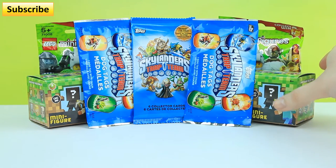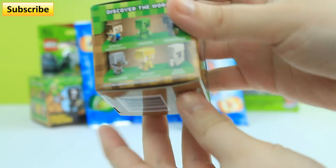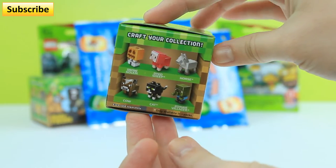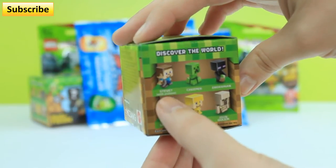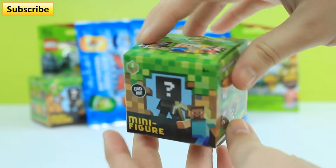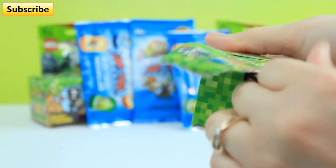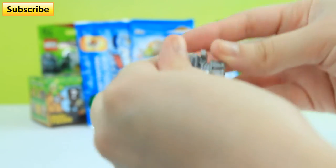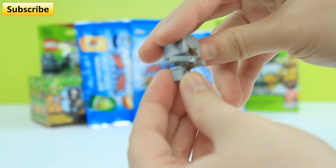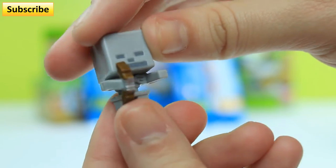I'm going to open up a mini figure — a Minecraft blind box right here. These are all the characters you can get: we got the zombie villager, the iron golem, and Steve with a pickaxe. So let's get this open and see which one we have. It looks like we got a skeleton this time. Look at that, he's kind of cool. Here's a close-up for you guys — him and his little bow. He doesn't have any arrows, but still pretty cool.